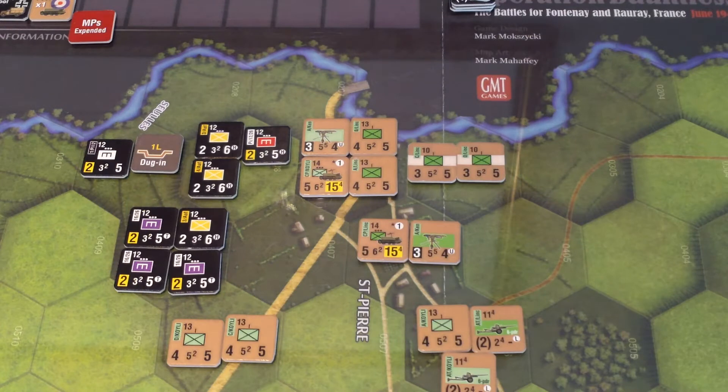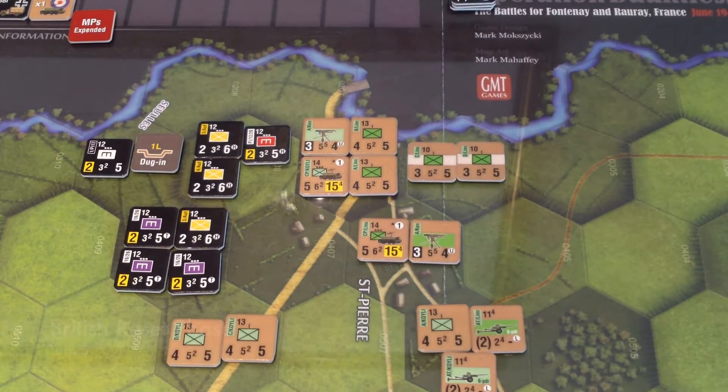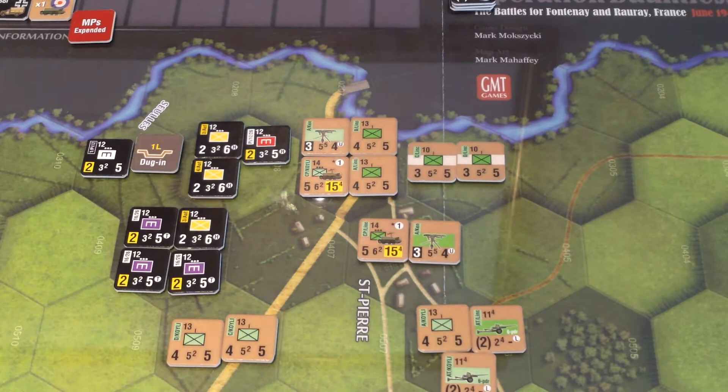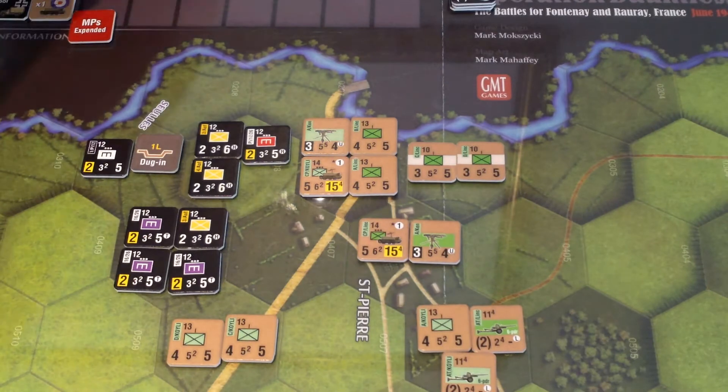British reset phase. I've reset all the British heavy mortars and all their off-map artillery. They have a spent marker going back into their assets pool, then they're drawing an asset, which is no asset. That goes out of the game.